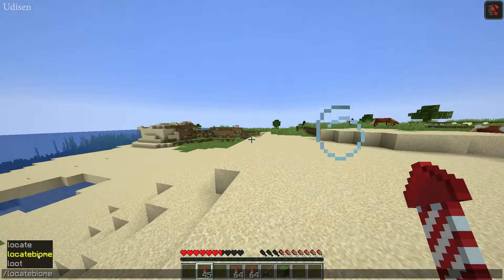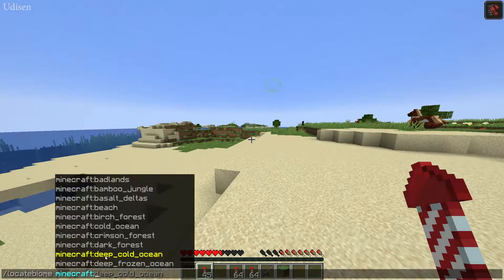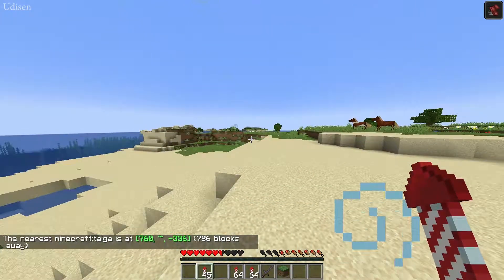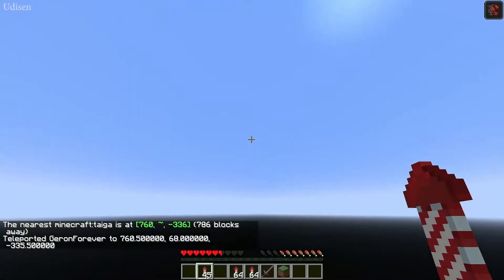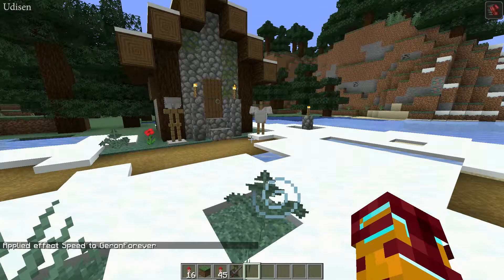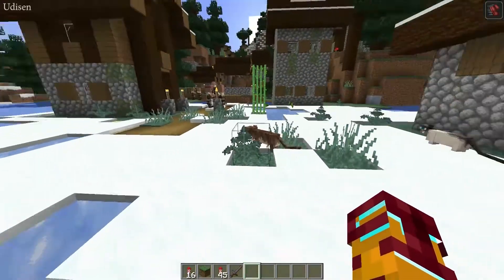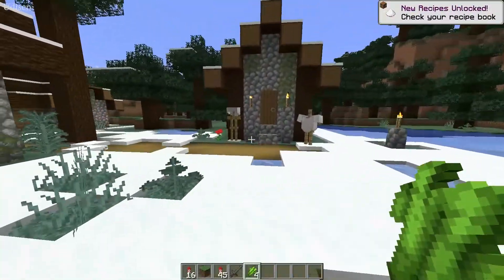Go into a taiga biome. For that I use the command: /locate biome minecraft:taiga — because I'm a dirty cheater. Use this command and it finds the nearest taiga. Sometimes, in a rare situation, you can find an armor stand near an armory in a taiga village, but it is a rare situation. I used several dirty cheats to find a taiga village with an armory.